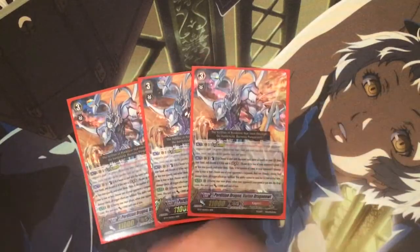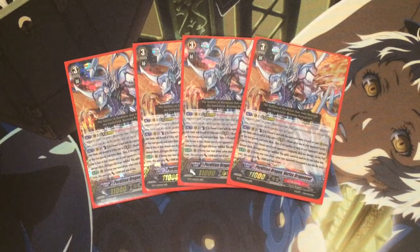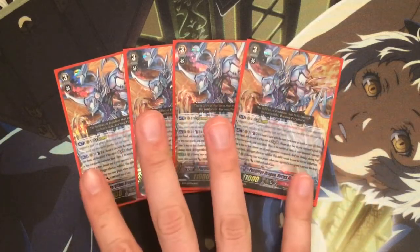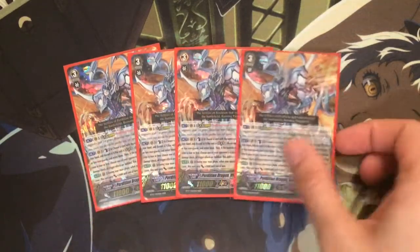I also run four Perdition Dragon, Vortex Dragon Newt. This guy is great early game just because of that damage calculation ability. You counterblast two cards and choose a unit with the same name as a unit on your vanguard's circle — so it could either be Dragon Newt or the 12k attacker, which is his mate — and discard it.